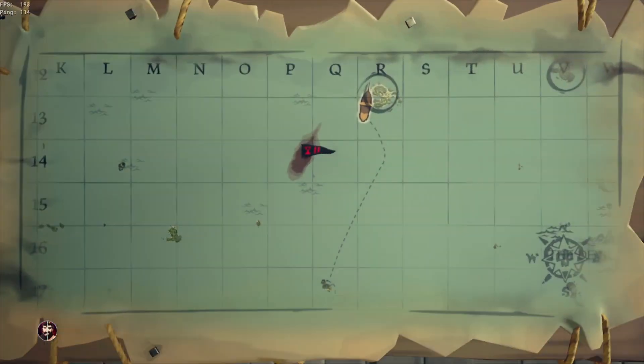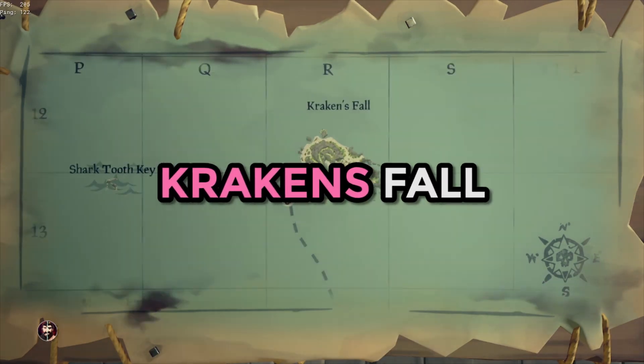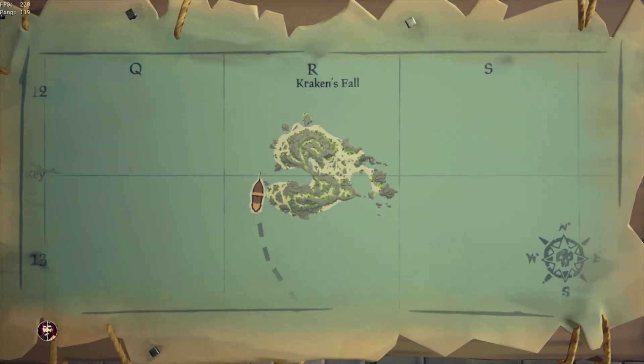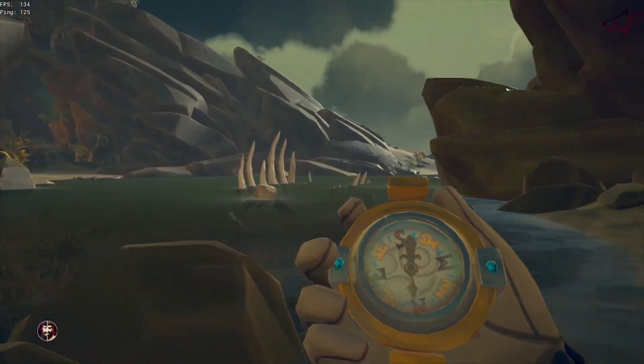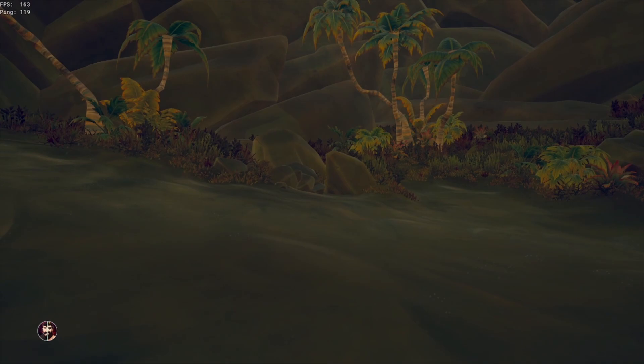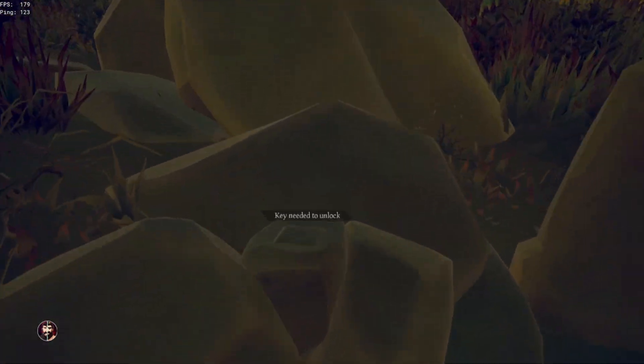Next up is the only vault location in the Wilds — Kraken's Fall. Parking in or near the western bay is advised, as the vault is on the northern side of the western bay in the wall. The pedestal is a little bit far away and hard to see, but it is just to the right amongst these rocks.